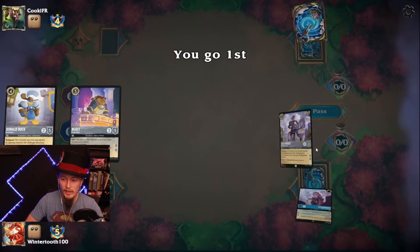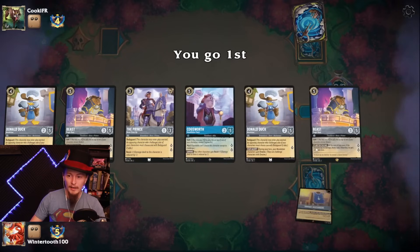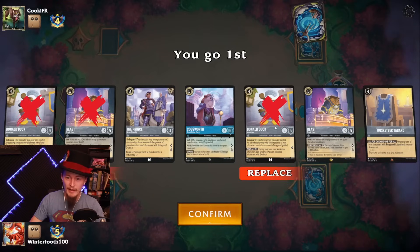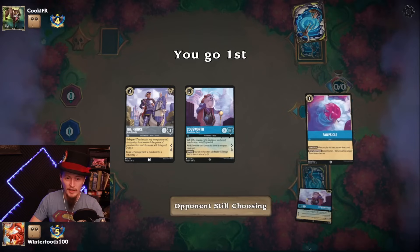Going first — do you like that? Very expensive hand. We're going to get rid of most of it. We're only going to keep the Prince and the Cogsworth.